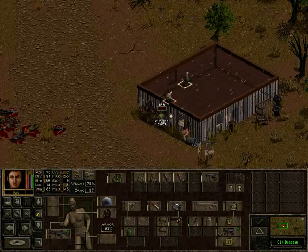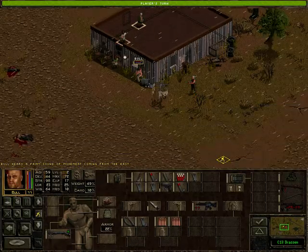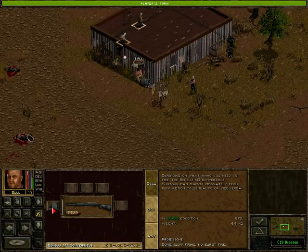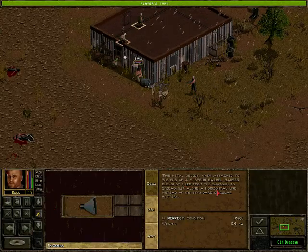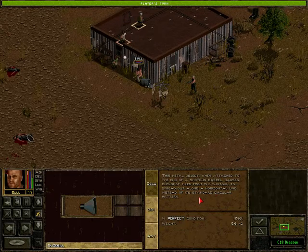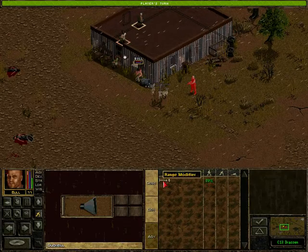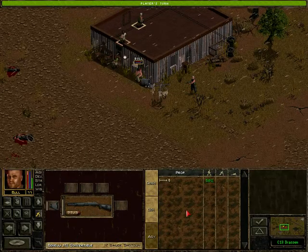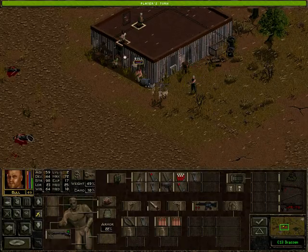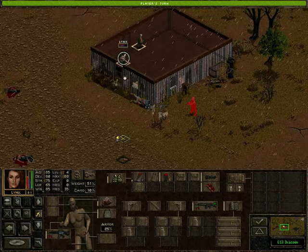Aira, you can probably stay around this area. Someone came to investigate. Who is able to act first? I suppose we could try this shotgun out — it actually has a duckbill on it. Attached to the end of a shotgun barrel, it causes buckshot to spread out along a horizontal line instead of its standard circle pattern, with a 20% range modifier. So it can shoot longer distances. I suppose you will shoot at the torso — not that good of a shot, but it can't be helped.